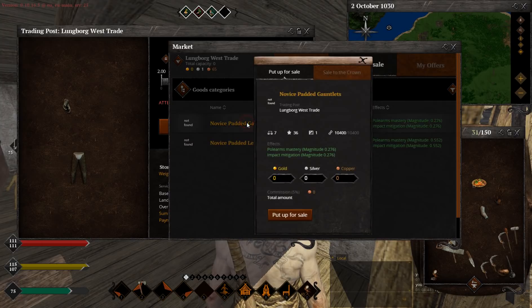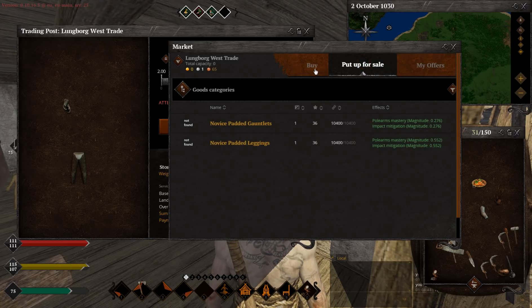You can also sell these items to other players. You can basically put any price you want, and they're going to be commissioned. But right now, people probably won't be able to buy much from you — you will figure this one out yourself.